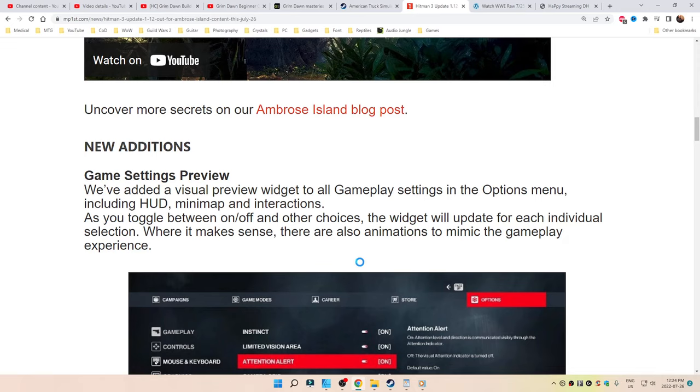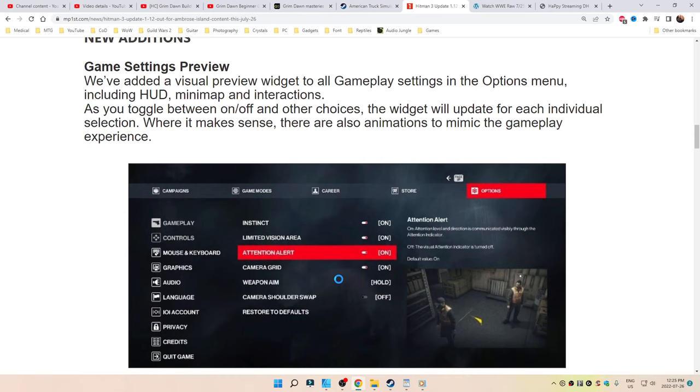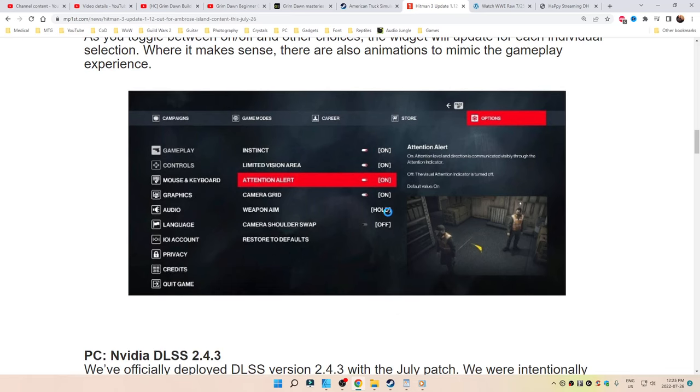New additions: game settings preview. We've added a visual preview widget to all gameplay settings in the options menu, including HUD, minimap, and interactions. As you toggle between on and off and other choices, the widget will update for each individual selection. Where it makes sense, there are also animations to mimic the gameplay experience.